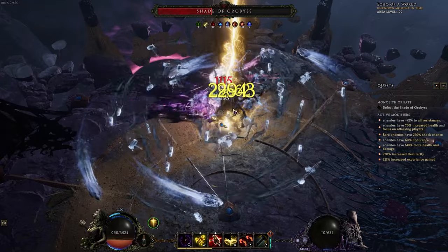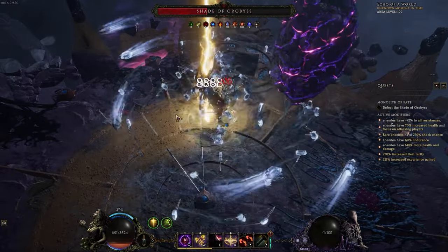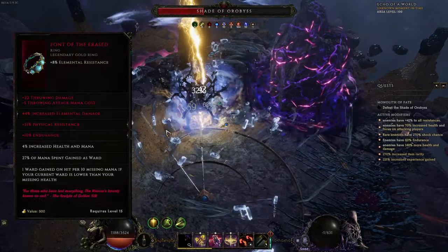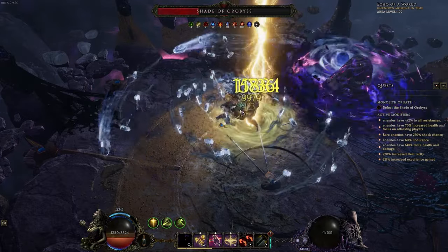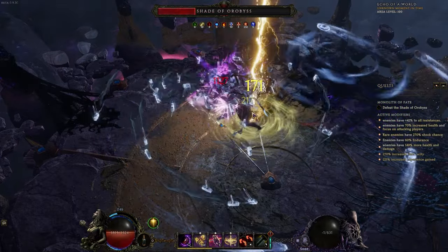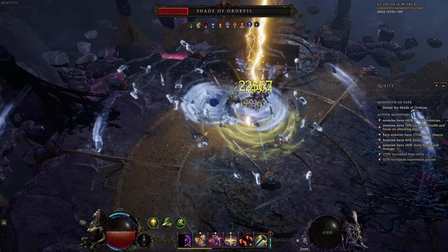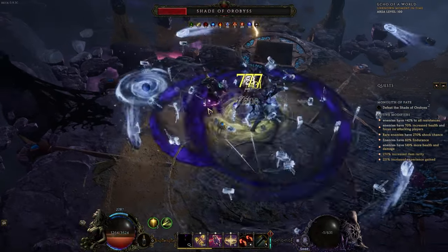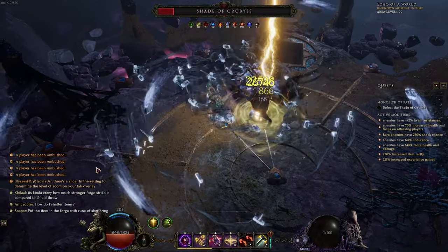Now, why am I Lowlife without Exsanguinous? That is because of Font of the Erased. Font of the Erased is a very complicated ring, but essentially the TLDR, if you just want to know before I go into depth on it, is you are swapping your HP value — you're getting rid of your HP — in favor of Ward.